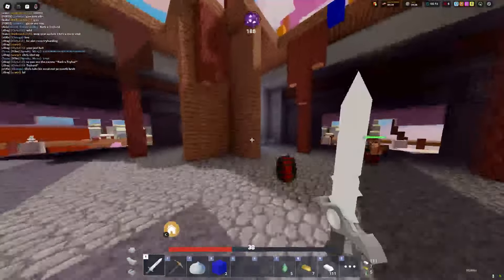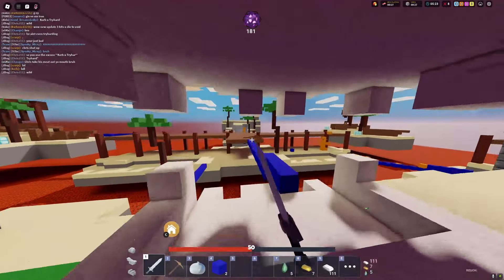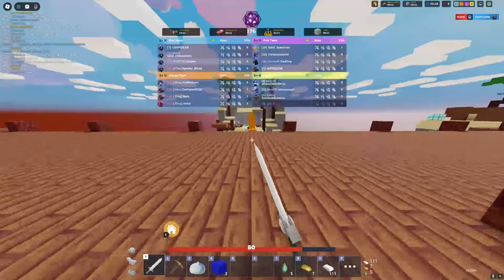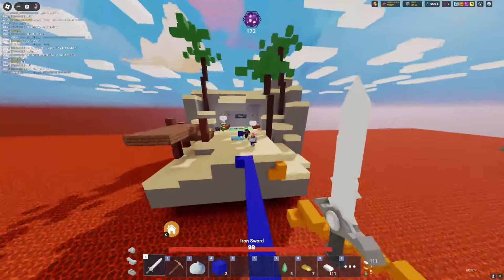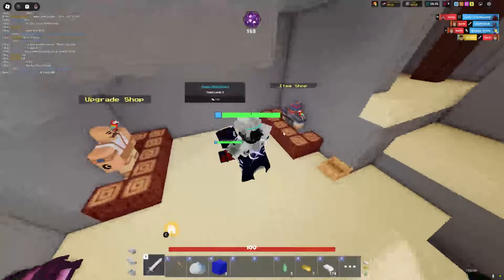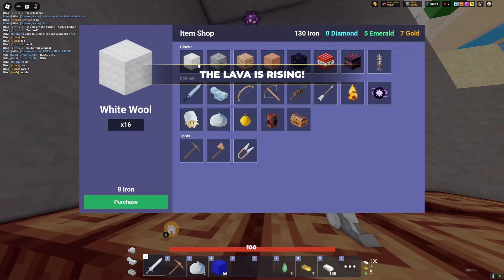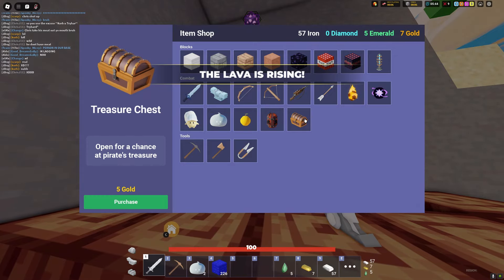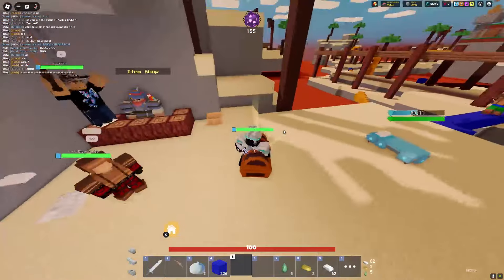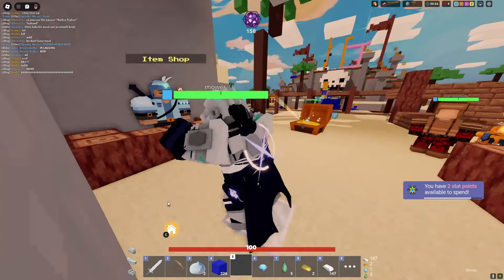Should we get a crossbow? Diamond armor would go crazy — we can run away with Spirit Bridges if anyone tries to jump down. Let's get back to our base. Our teammate's dying in lava. We're getting rushed — kill this guy! He's actually cooked. Execute is insane! Let's buy more Spirit Bridges, more blocks. We have five emeralds and some gold. We got a ton of diamonds from the chest — let's get extra damage too.